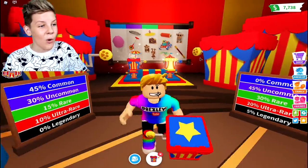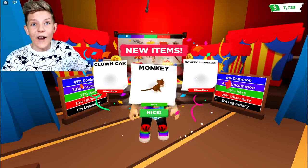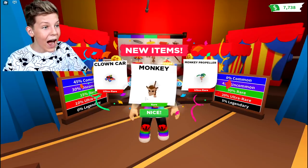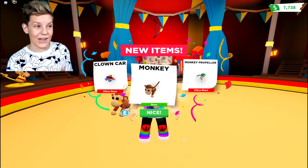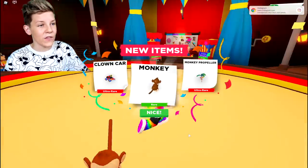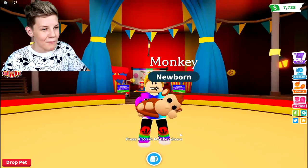Let's open this one. What are we going to get from it? I hope we get something cool. We got two ultra rare items from my first box and a monkey pet — amazing luck! That is actually super cool. Even though I got two ultra rare items, I didn't get any items that can transform my normal monkey. So let's press nice and there we go, we have our first monkey pet.